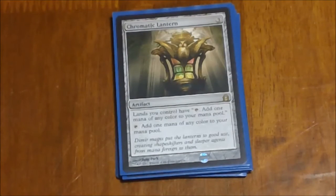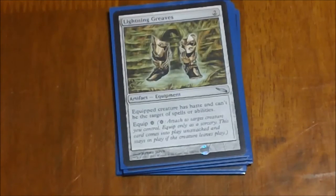Next we have the Chromatic Lantern. This one lets your lands tap for any color that you want, and it also taps for any color you want. Really nice in a multicolor deck — not as useful in a dual-color deck as it would be in something with three or five colors, but it works here because it lets you mana fix. Say you're getting color screwed and only drawing forests when you need those plains — three mana, slap this down, and now all your forests and plains can produce whichever you want. Next we have Lightning Greaves — standard EDH staple. Get that Haste and Shroud, and the zero equip cost really makes this one.